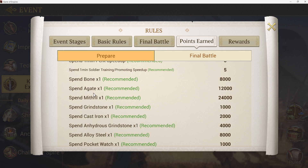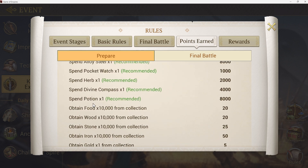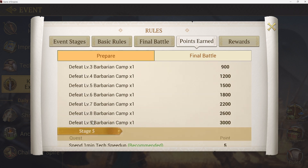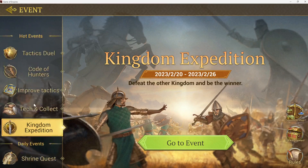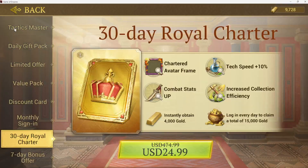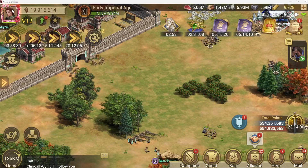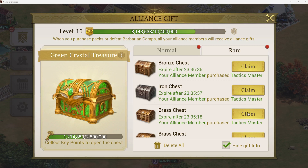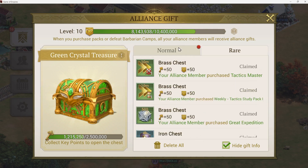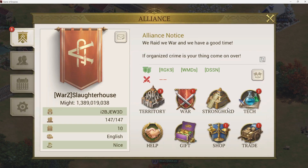Stage five is everything — whatever you've got left, spend it. Bones are the easy one, then mithril, agate, and other stuff you've been collecting. You've probably used your divine compasses the previous day so you won't have many left. Every single day the events hit, they're going to give you something special you can buy to help with that prep day's stage, so you can go after those if you want. We already have a few people chasing the Tactics Master ranking — a quick easy claim to fame for some points.